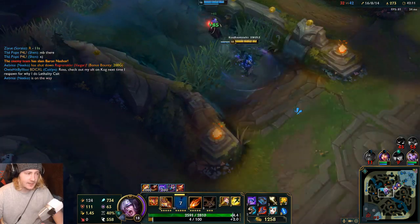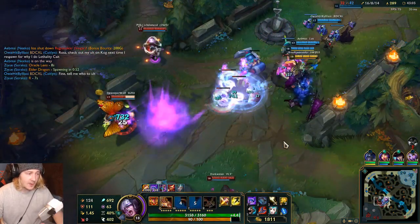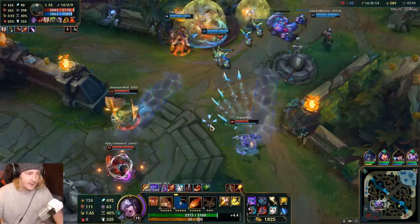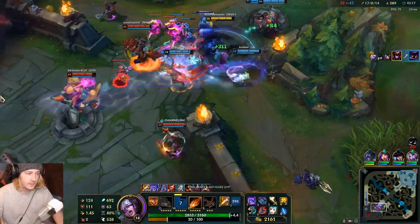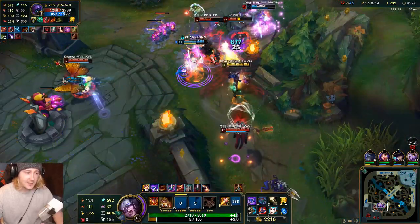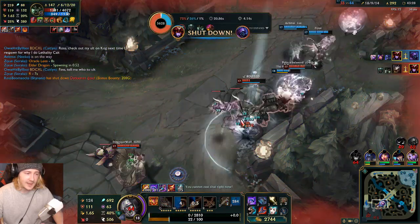700 AP, lads — what is going on? Exhibit A: here's how little Kog'Maw can do. He gets half health with a single E, and this person has MR — he is building for it. I'm so stuck, I can barely move. I'm actually struggling really heavily to move here.